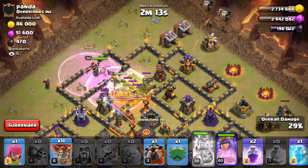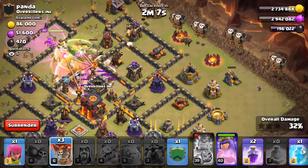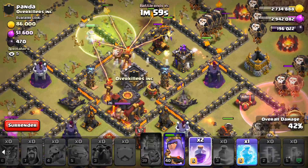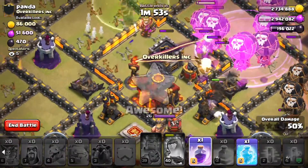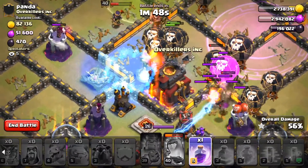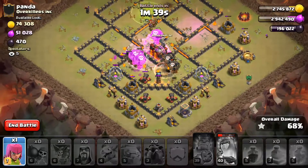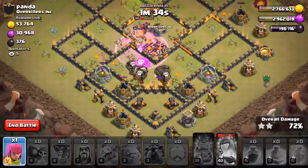Now we can go ahead and get started. Balloons. King's ability. More balloons. Second Lava Hound. More balloons. Base spell right here. Let's drop the Rage Spell here. Hit the King's ability. Freeze with this section. Rage Spell here. Looking good. Yeah, I think we got it.